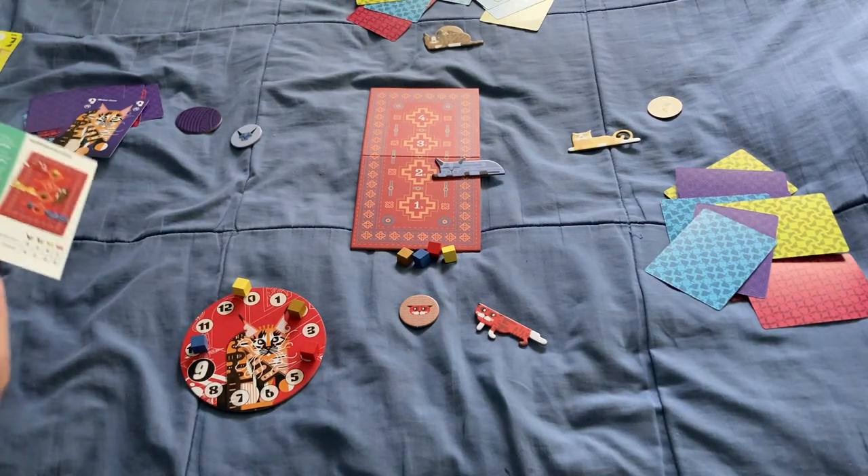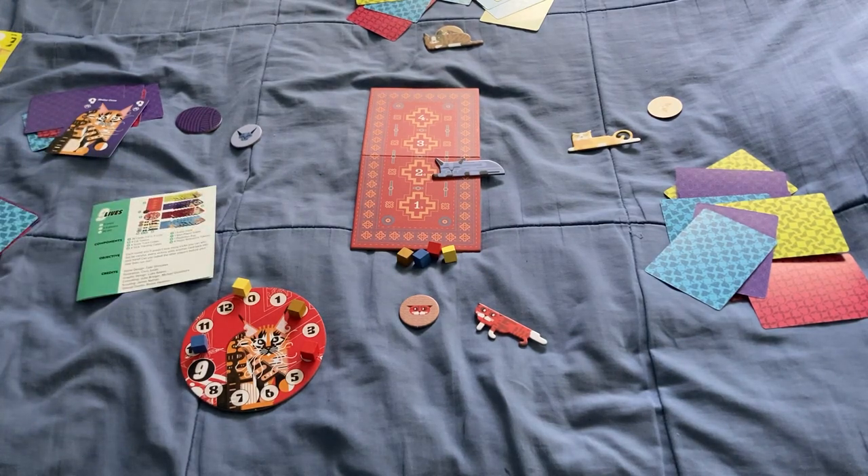That's Nine Lies in a nutshell. It's a pretty cool trick-taking game. I like that you can see what everyone has, but that changes over the course of the game as every trick winner collects a card. I like the bidding part and the scoring. Comment, like, subscribe — let us know what you think, and we'll see you next time.